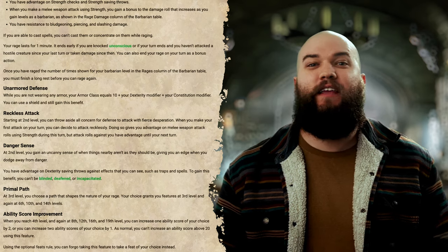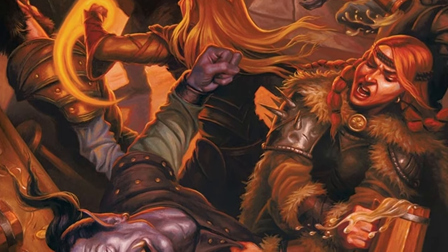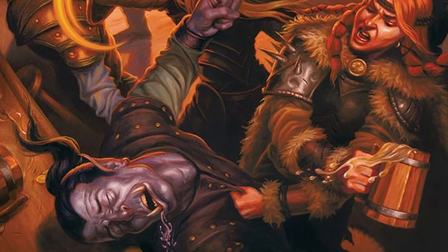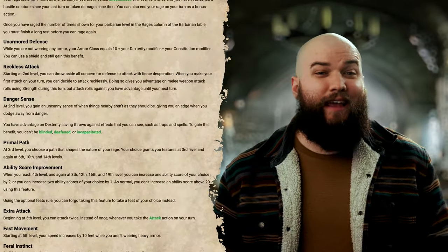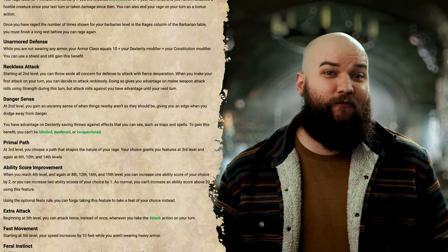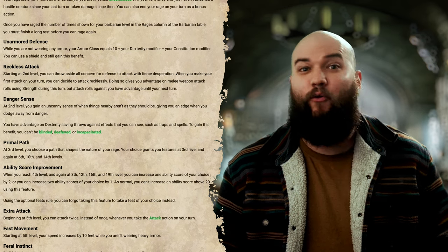At level 2 your attacks become Reckless, and you can give yourself advantage in exchange for giving your enemies advantage to hit you until the start of your next turn. This may seem like a pretty lackluster feature, until you remember that your barbarian has hit points to spare, and they might actually prefer to get knocked around a little bit. You may even want to ditch a shield and try dual wielding for an extra attack that also benefits from your rage bonus, or just wield one big weapon, because bigger is always better. You'll also get Danger Sense at level 2, an ability that grants you advantage on dexterity saving throws against effects that you can see so long as you aren't blinded, deafened, or incapacitated. This will go a long way in avoiding those pesky spells that we don't have resistance against — yet.